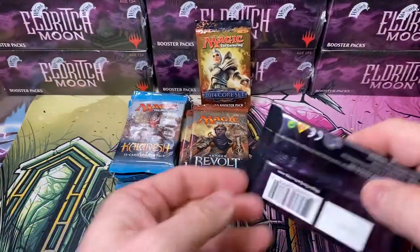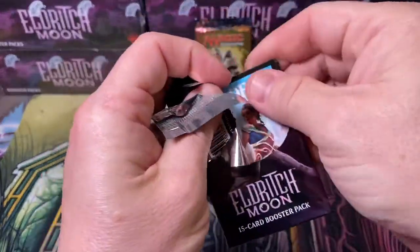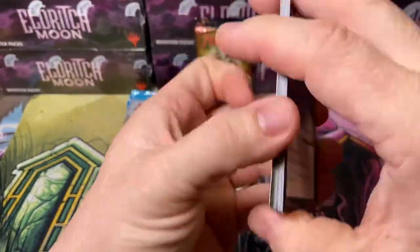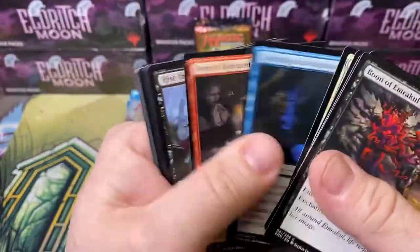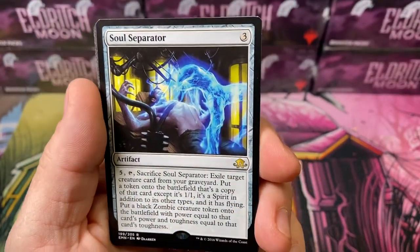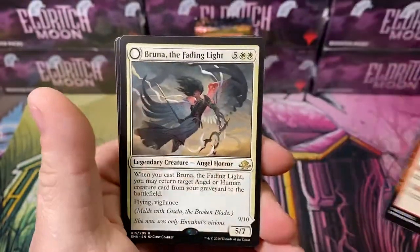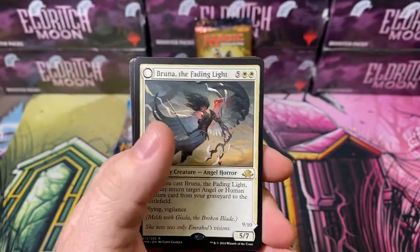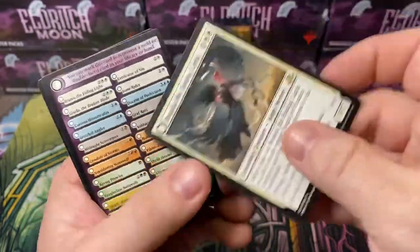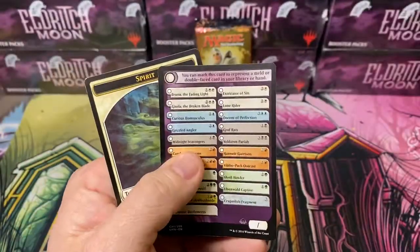Last Eldritch Moon pack, and then we'll move on to Kaladesh and Aether Revolt. Soul Separator - that's some crazy looking artwork - with an Outcast. Another Bruna the Fading Light - I doubled up on that one. So would you count this as a rare or is it a mythic? You be the judge.